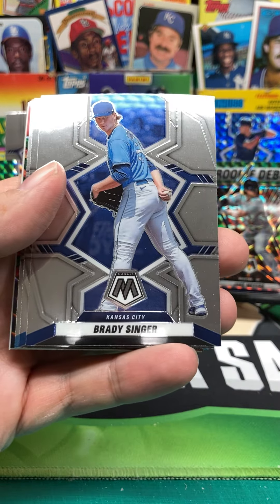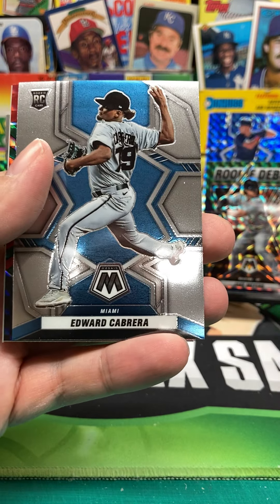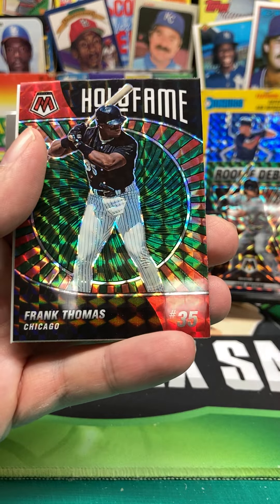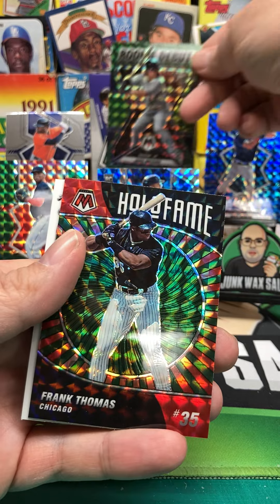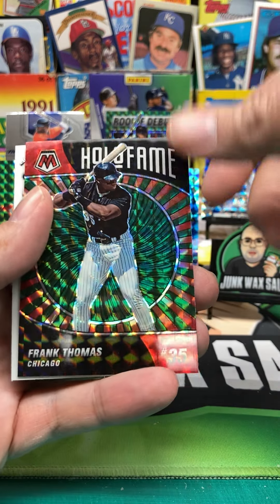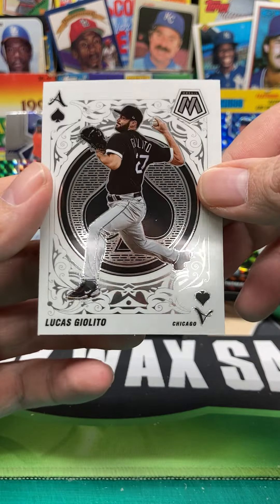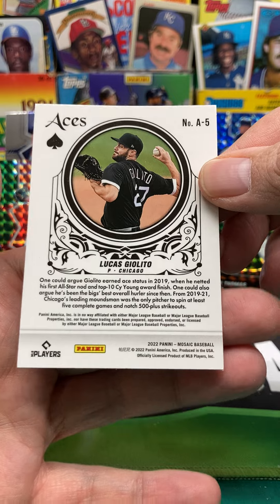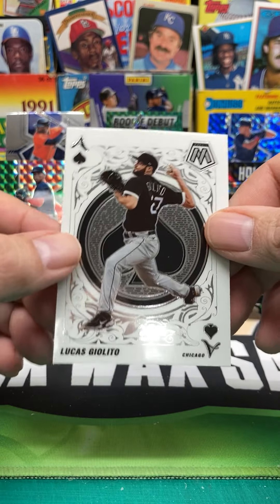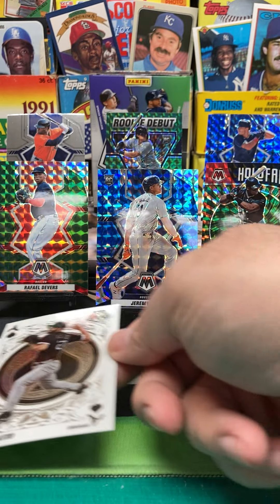We got Ramon Laureano. Brady Singer. Ian Happ. Edward Cabrera. We got a Frank Thomas Hall of Fame — that's a pretty cool one, I like that. Got to put that one up front for the Frank Thomas fans. And then we got a playing card — Lucas Giolito. It's an Aces card. That's interesting. These are pretty nice.